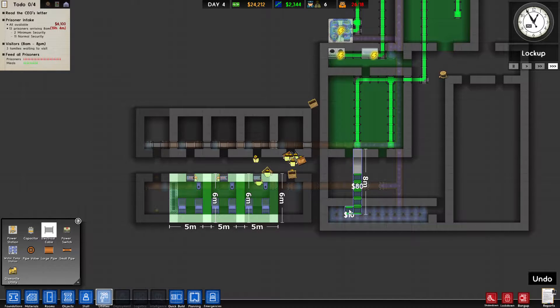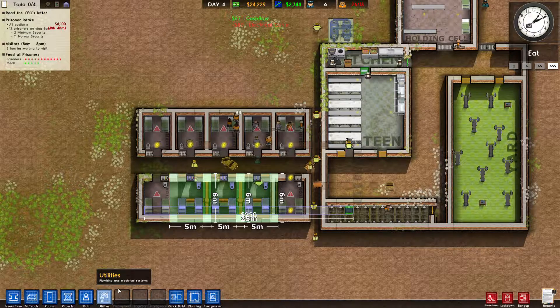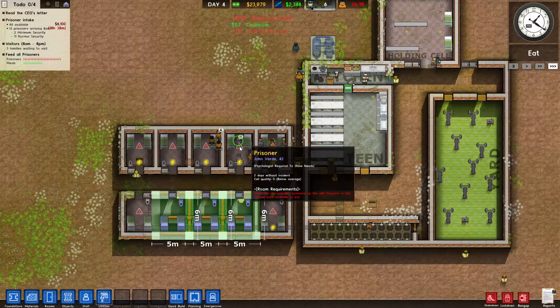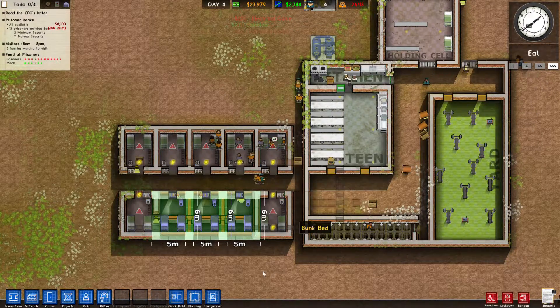Let's see what other grants we can get. The Administration Center grant requires two offices, hiring a warden, unlocking finance through bureaucracy, and hiring an accountant. Let's click that — we get a five thousand dollar cash advance now and five thousand more when we're done. Now let's find offices.